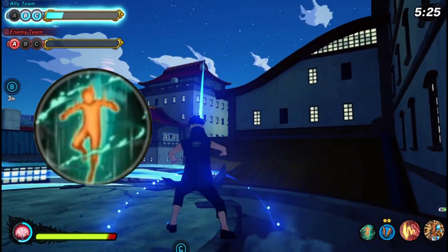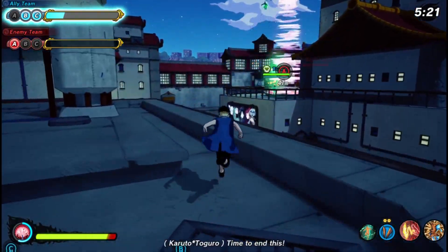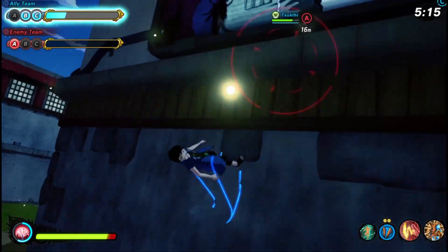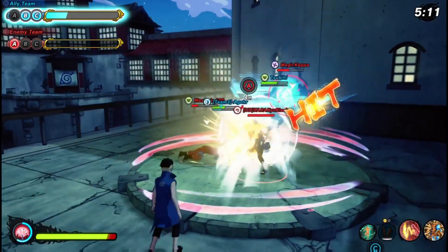Moving on to the substitution, which is Emergency Exit. This substitution literally allows you to heal yourself when you substitute — that is absolutely crazy. Imagine having this with C2E's ultimate, which is Akota Masakami and a Sharingan — you're going to be getting infinite health.